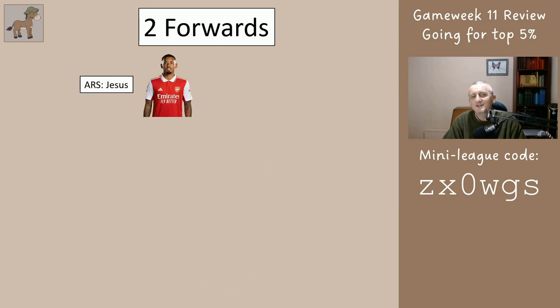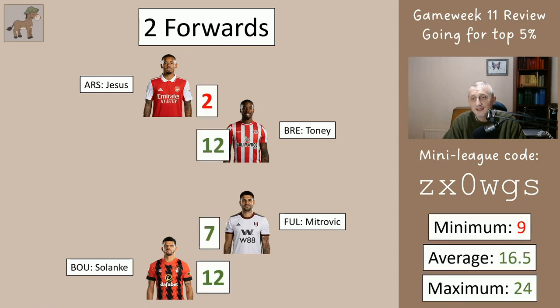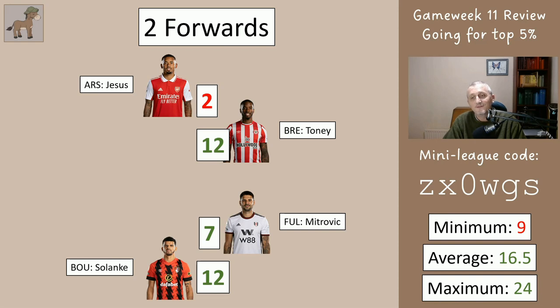The two forwards — you'd have had two of Jesus, Tony, Mitrovic and Solanke. They scored two, twelve, seven, twelve. So you'd have got at least nine, at most 24, an average of 16 and a half points for your forwards.